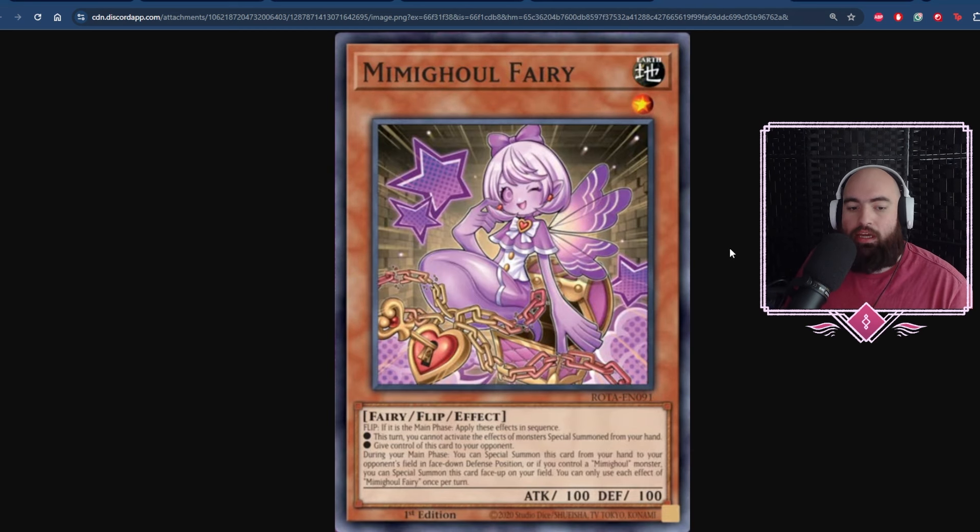Next we have the second monster, Mimighoul Fairy. If it's the Main Phase, apply these effects in sequence. This turn, you cannot activate the effects of a monster special summoned from your hand. During your Main Phase, special summon this card from your hand to your opponent's field face-up in defense position, or if you control a Mimighoul monster, special summon this card face-up on your field. This card is cute but only really fine — probably the worst out of all of them, tied with Armor. Both are meant to be further extenders, but the real crème de la crème of main deck monsters is Mimighoul Slime.